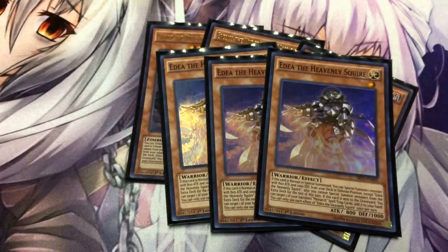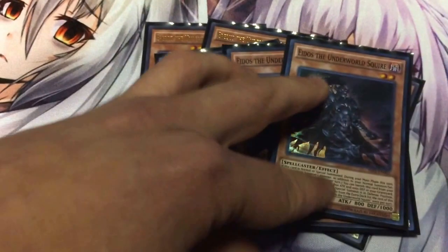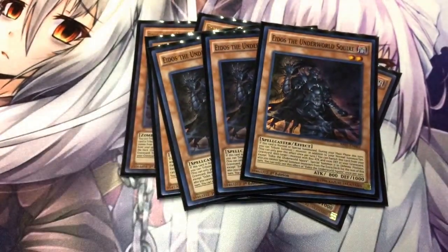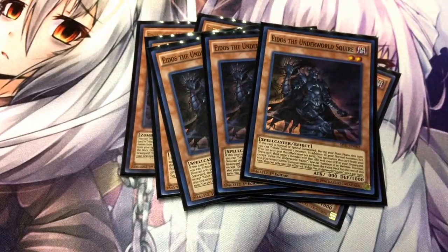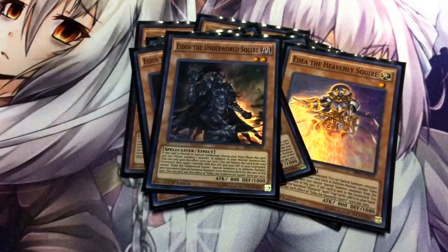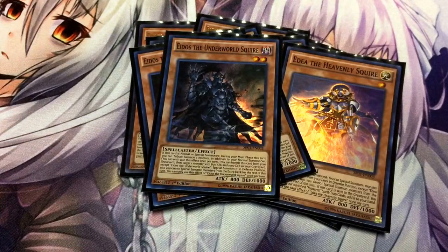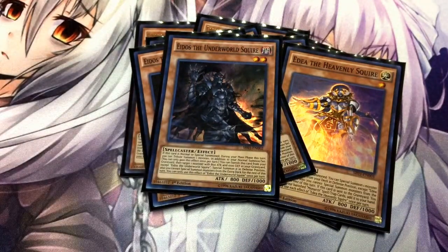So what you want to do is when you Normal Summon her, the idea is to go for Eidos. Special Summon him from the deck in defense. His effect is when he is Normal or Special Summoned, you can Normal Summon and Tribute an additional time. And when he's in the grave, you can banish him to revive your Edea from the grave. So on your next turn, you can banish him, bring her out, bring another Eidos out, and tribute again — now you've got two Monarchs on the field.